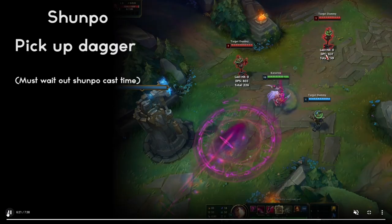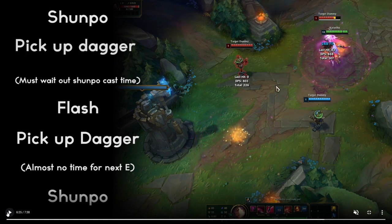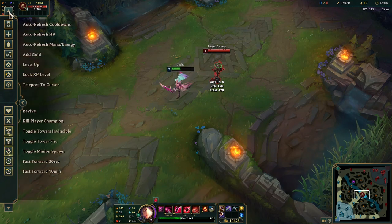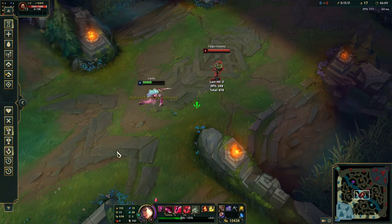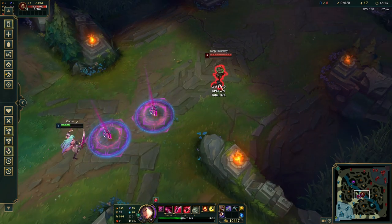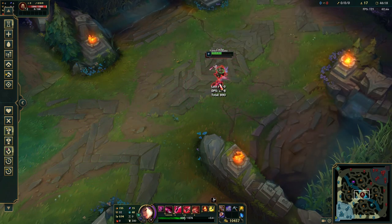This trick is super complicated - I made two separate videos on it which will be in the description. The easiest way to do it: you have two daggers on the floor, you pick one up and then E-flash. I don't want to explain exactly why that works, but that's how you do it.